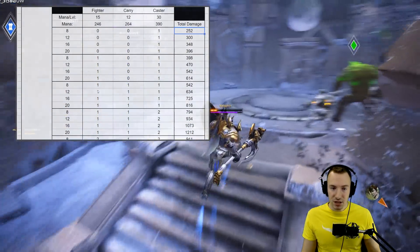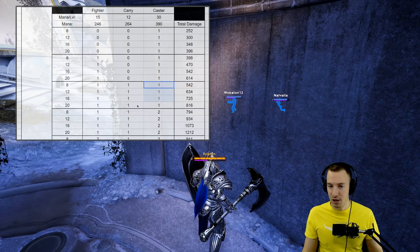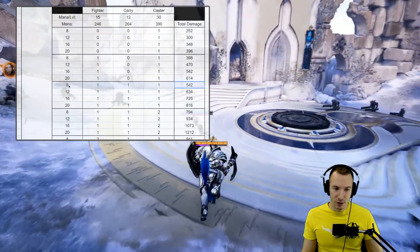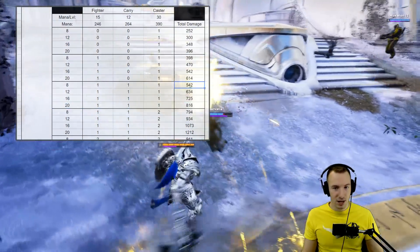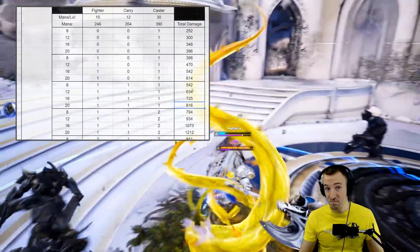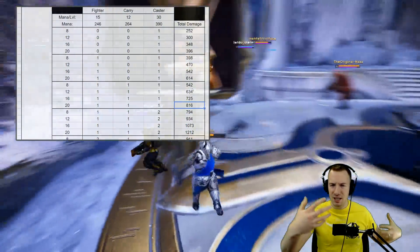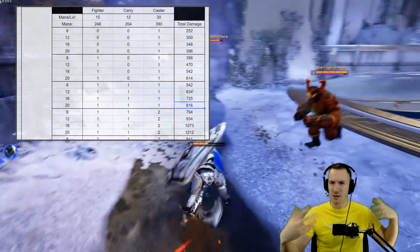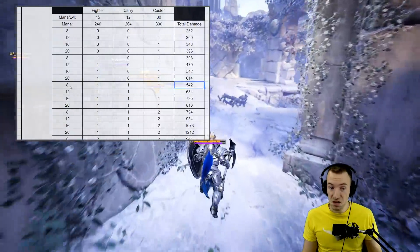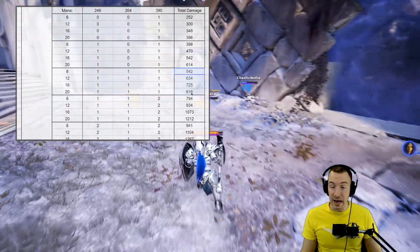The numbers really aren't bad — at level 8 dealing 252 damage is pretty good. In this scenario, say you are the mid laner and you gank the duo lane against the enemy carry and caster support, and the enemy jungler comes in — using it on three targets at level 8 to level 20 gives 542 to 816 ability damage and total mana removed. You can start to see the team utility of all that mana being removed and the abilities the enemy team won't be able to use.